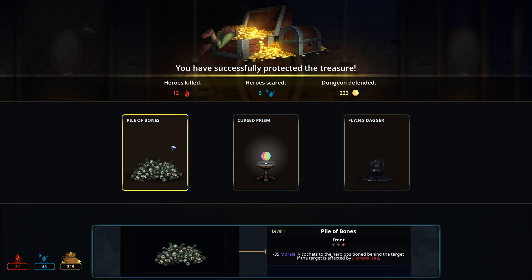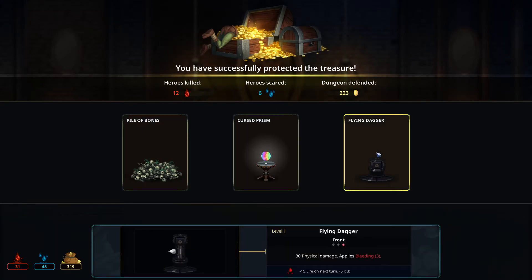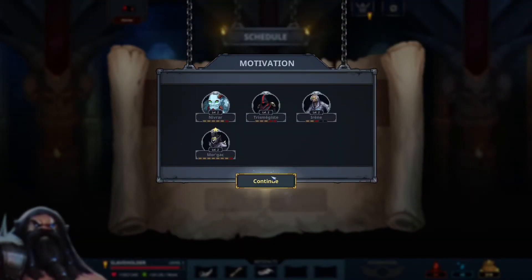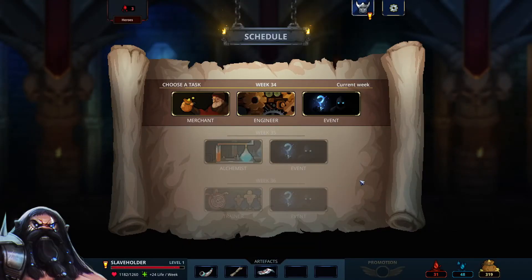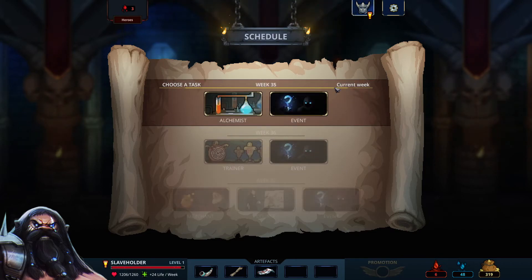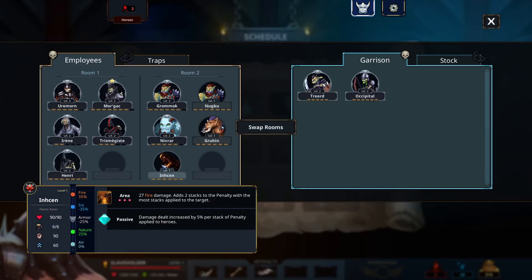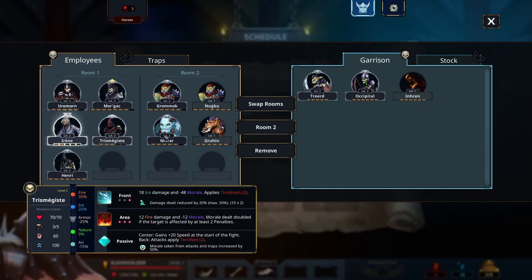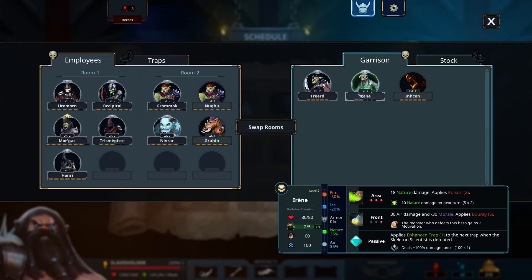We got the pile of bones — that's a good one. Flying daggers as well — cool element. Let's take the pile of bones. We need to rest the scientist I think. I'm going to go for the trainer so hopefully we can get some gold. We got a random creature right there — oh, we got a demon, cool. I forgot about the black market — I will sell him. Let's rest him and he can be in room number two.